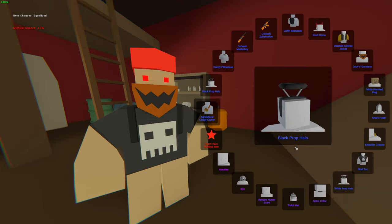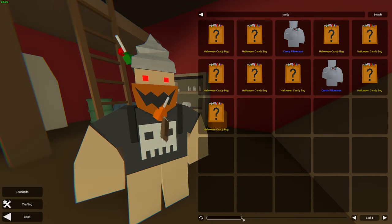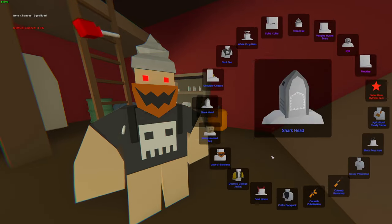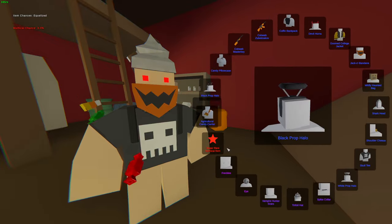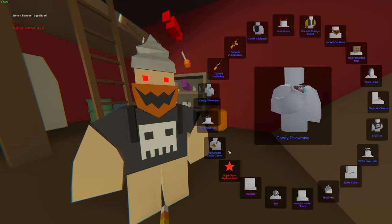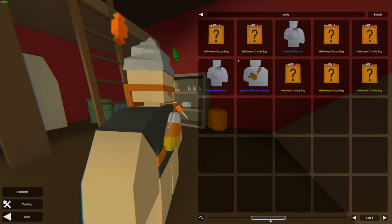We're gonna get ourselves another mythical — probably another Bloodsucker. Oh no, that's a new effect! Oh my god, there's new effects — I did not know that! Alright, that looks actually pretty good. We got it on the Tinfoil Hat, so you know, not that bad — it could have been better. But yeah, I'm really happy with that, actually — that's pretty cool, I like it. We're gonna get ourselves another duplicate — Spike Collar. And we got ourselves Agriculture Candy Carrier — new skin, we did not have this. That actually looks kind of cute.